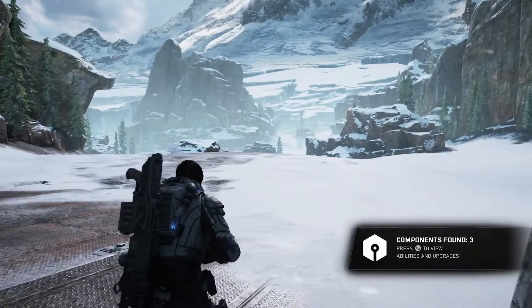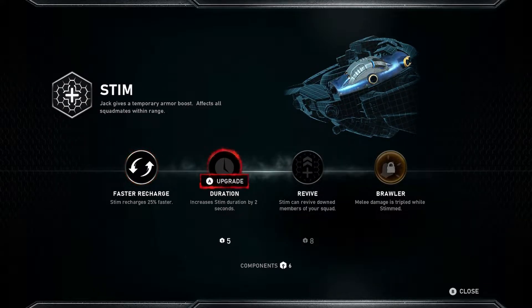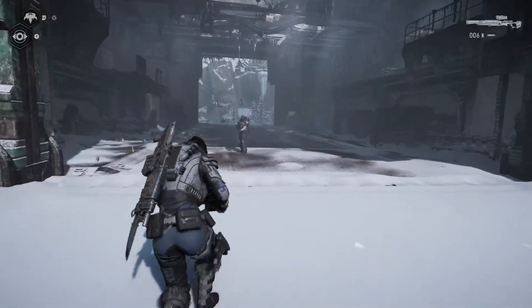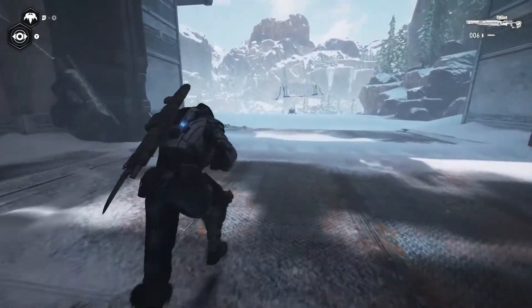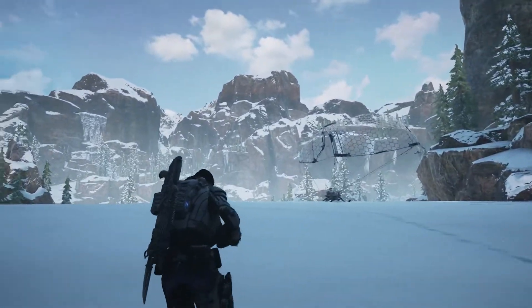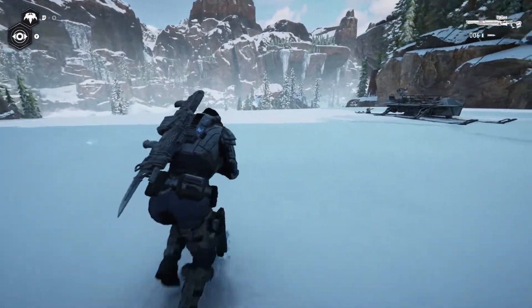Alright. Seem to be picking up a lot more of these components at a quicker rate, which I'm not complaining about. Let's upgrade the stim — increase the stim duration. Because I do like the stim, man. That is such a crisis-like thing, something you would find in a Crysis game. I still have not played Crysis 1, by the way. I've played through Crysis 2 and 3 back in the day when they came out, but never Crysis 1. I feel totally out of the loop with that game — I would love to play through it someday.